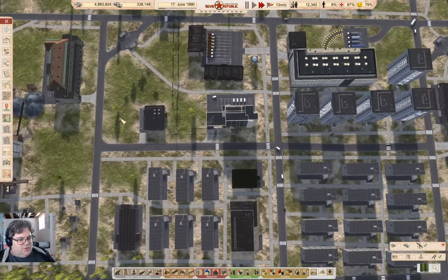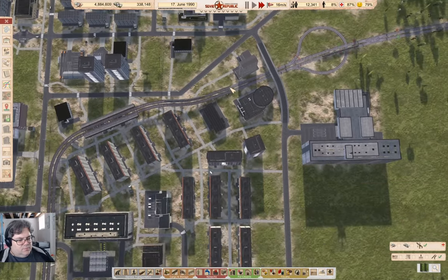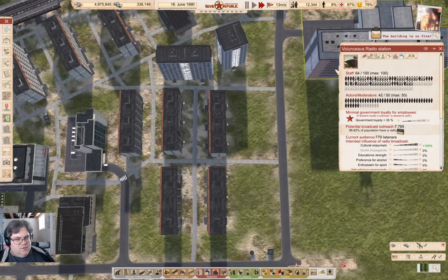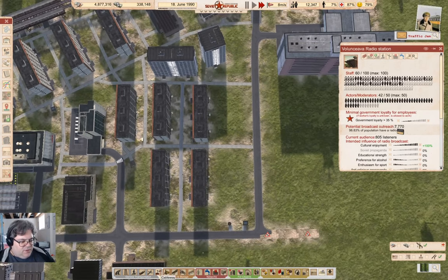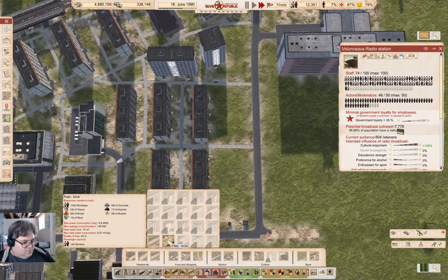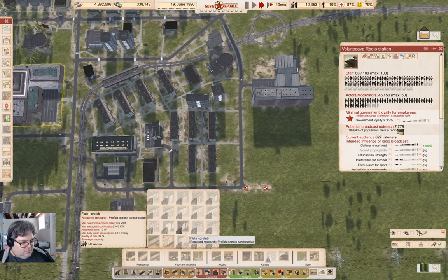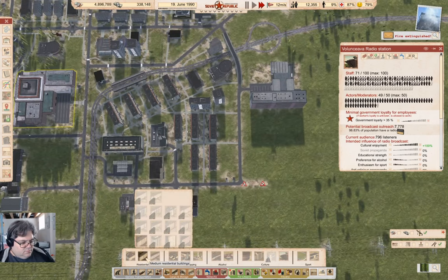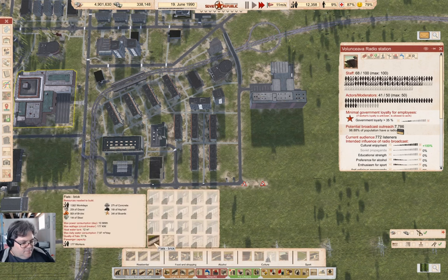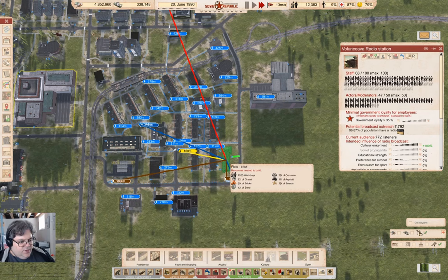Got some stuff out of the way here. Radio station - oh yeah, that's well staffed. Building's on fire. So what can I build for housing? Brick flats - those are pretty big, they hold 179.